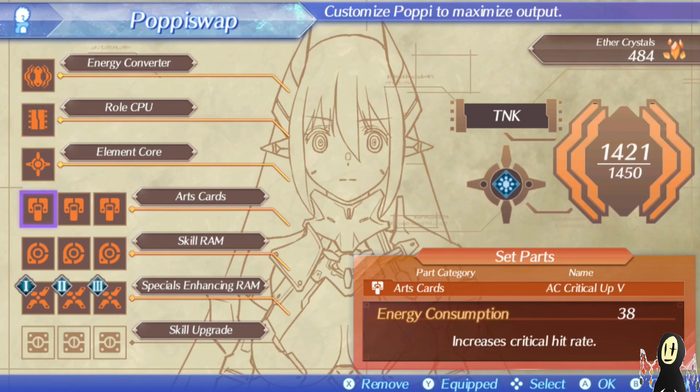These are the arts that Poppy will be casting on Tora from time to time. This is critical up because we want more critical rates. And aggro draw — this is very important. One of the things about Tora is that he does have a bit of trouble maintaining aggro, especially when you consider that your healers and attackers will be constantly generating aggro for themselves. So this is a good way to patch that up. And of course there is recharge boost, which is quite nice — the more arts you have, the more you're able to spam.